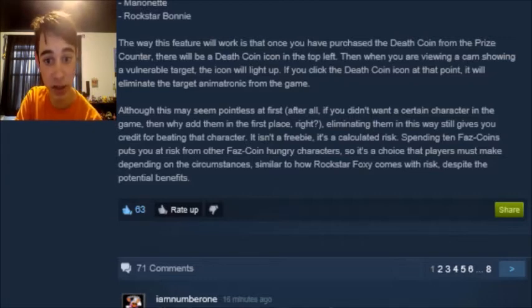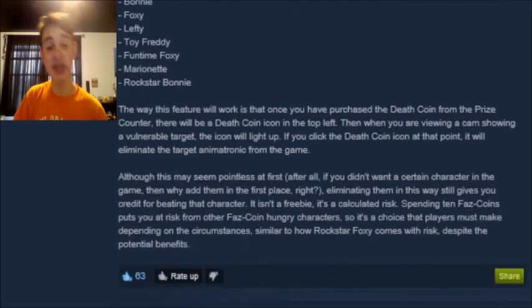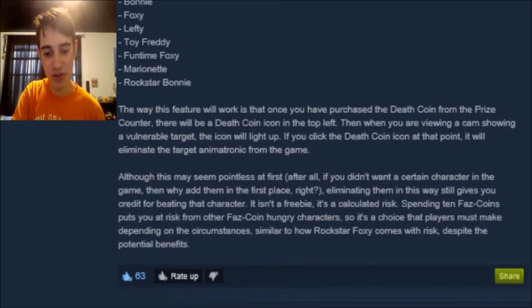Similar to how Rockstar Foxy comes with risk despite the potential benefits. This post is really short, and that's good because it gives you the information you need. So basically, the death coin — you can purchase it for 10 FAZ coins, or he may change the price when it comes out, because it says price subject to change. I'm just going to zoom out because it's always weird when I zoom in and start moving around — it confuses you guys. This is why I zoom in though: look how tiny the text is on the recording!